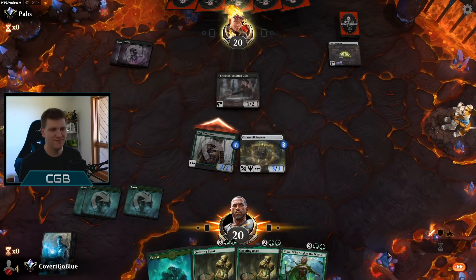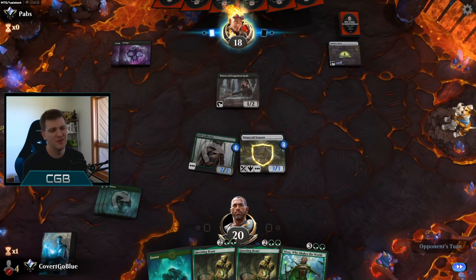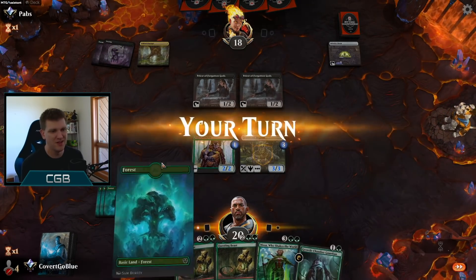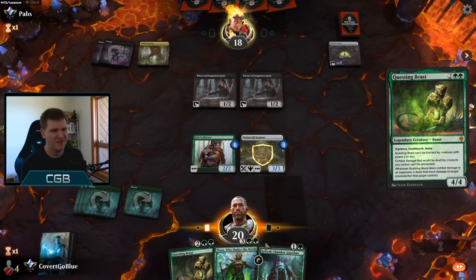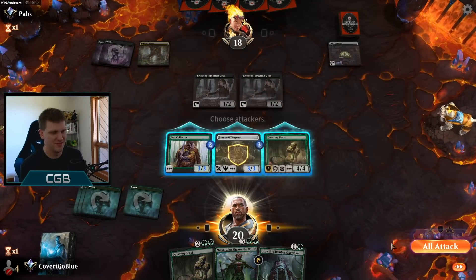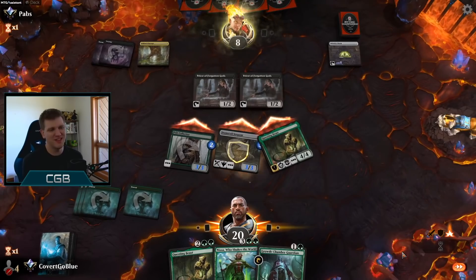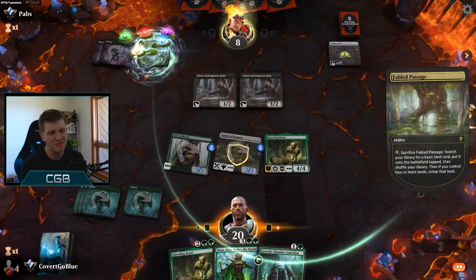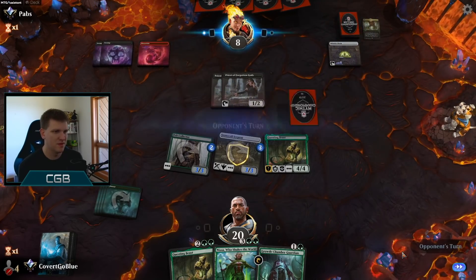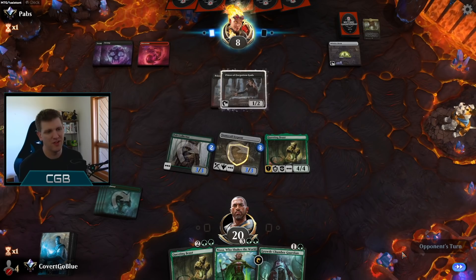No Primal Might from us either, but what can you do? We're the green deck, we attack. If they have Claim, we are in a lot of trouble. Another awkward hand — another double priest hand. Kill them, bash them to bits. Quickly, before they recover, before they destroy us completely. This is their big turn — they have to make it a really good one. They're going to have access to like six mana. If they have claim, I'm in a ton of trouble. There it is.